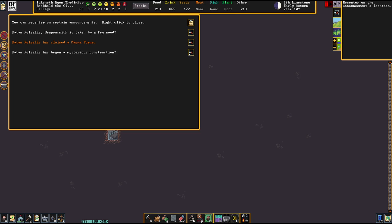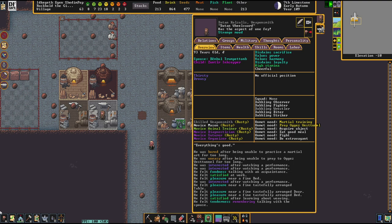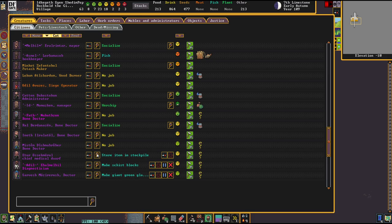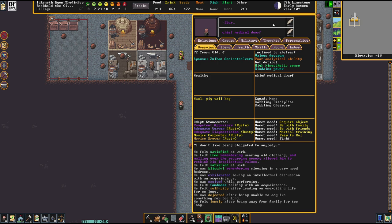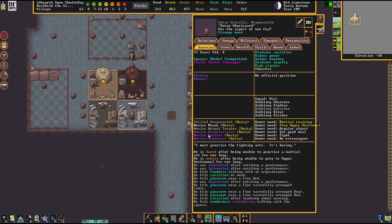We got a weaponsmith in a fey mood — he grabbed himself an iron bar and off he went. Etur, I failed to mark you. Welcome aboard the main cast. The real interesting part about him is he is an OG member — he came with the first wave of immigrants to Rockhold.